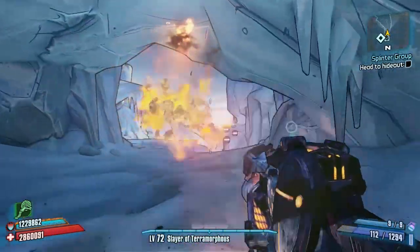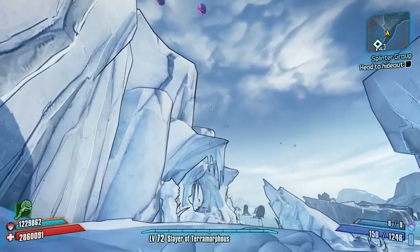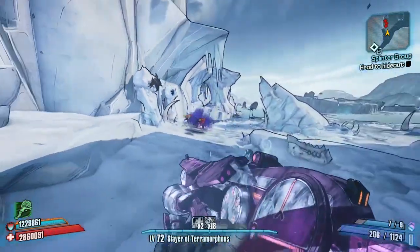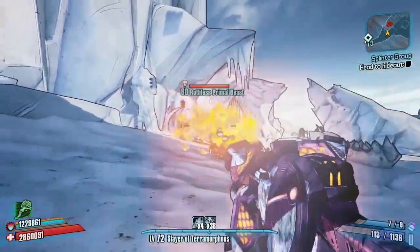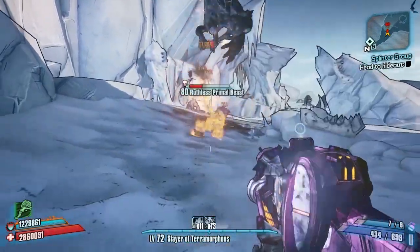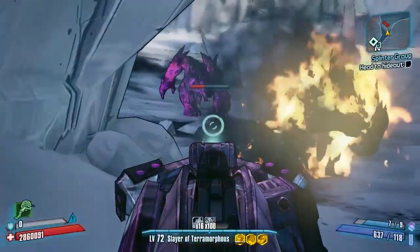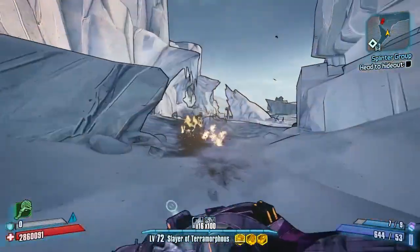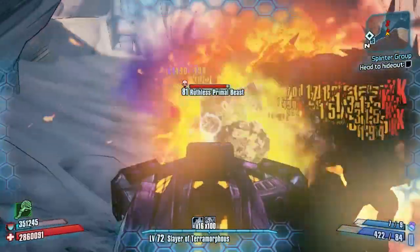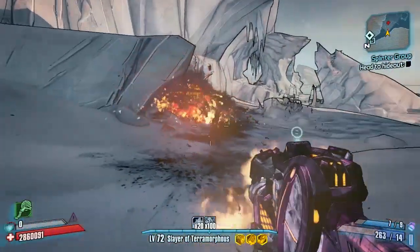Hello everybody, welcome back to another modded weapon guide here on Borderlands 2. Today we have a modded SMG in hand to review — it's effectively a seriously high fire rate and high damage over time flamethrower. We're in Southern Shelf Bay giving this a try out, starting off easy against some Bully Mongs, or Primal Beasts as they're called. As you can see, when you fire, especially hip firing, this does look like a flamethrower.